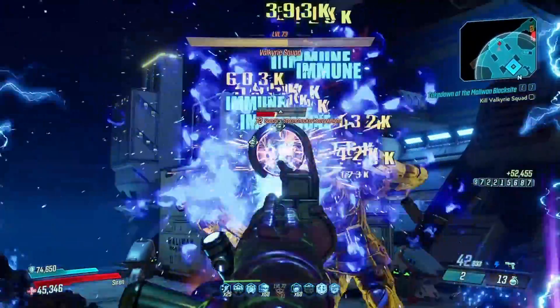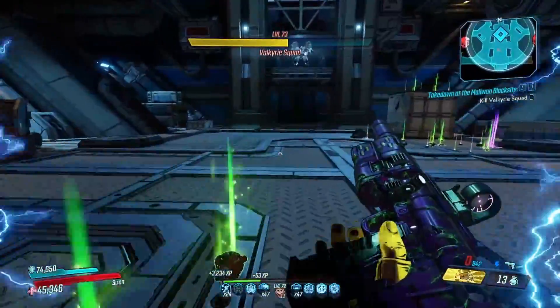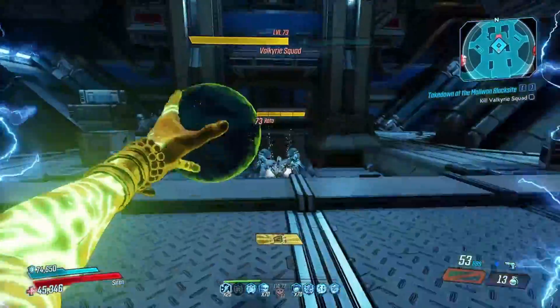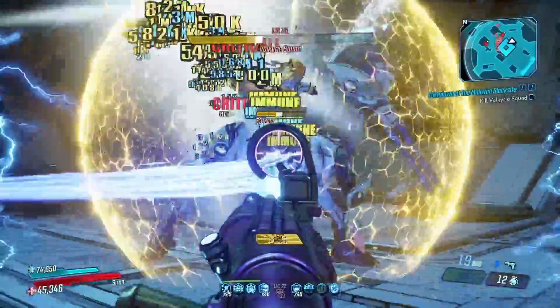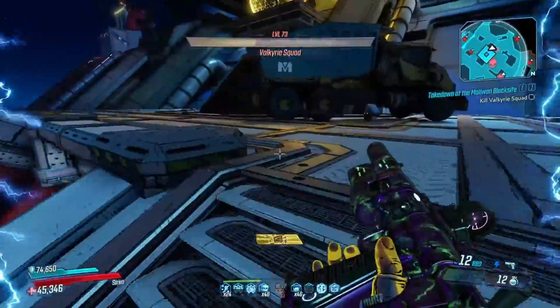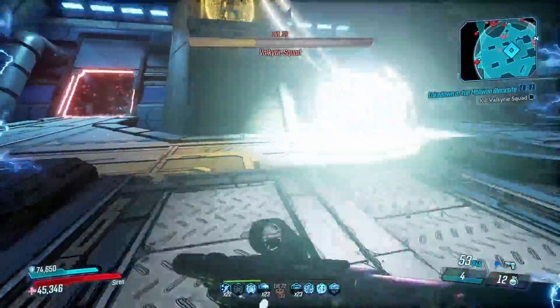Just one final note for Phase Grasp as a whole though — it will only proc Laid Bare when actually dealing damage to an enemy. So this means when the enemy is immune to the grasp, if you're using Fist Over Matter or Revelation, or with Ties That Bind, any enemy that gets tied will get Laid Bare applied, however not the enemy that you actually grasp.